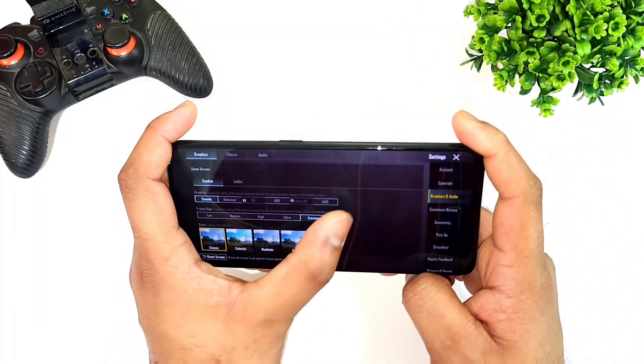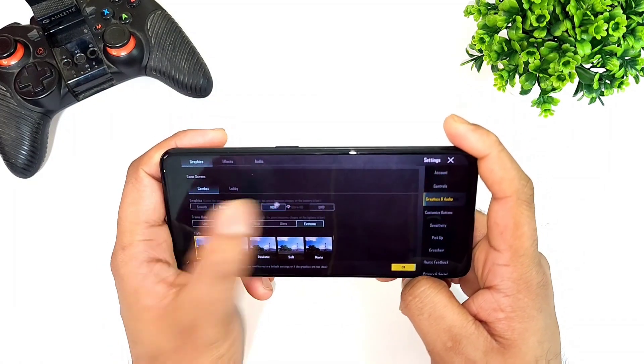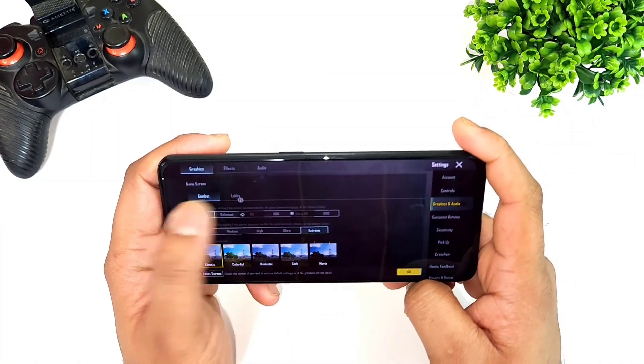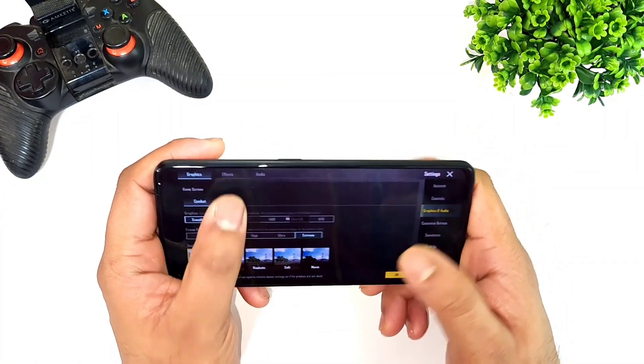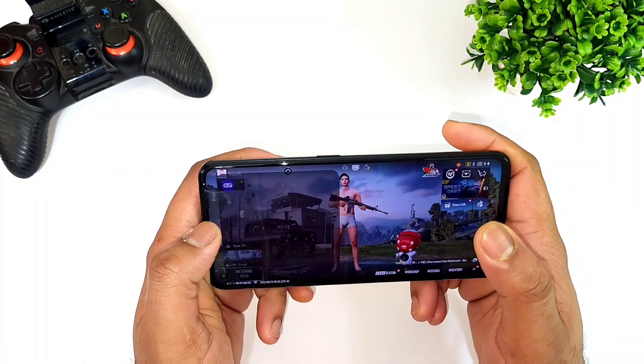Right now you can see smooth and extreme settings — there is no 90fps option. However, balance, extreme HD, extreme HDR, extreme, ultra HD, and ultra are all unlocked in this device. So except for 90fps, most of the maximum fps options are unlocked in this device without any kind of problem.